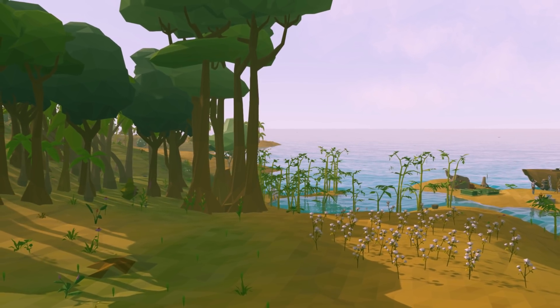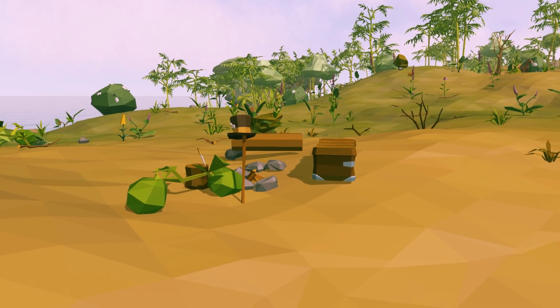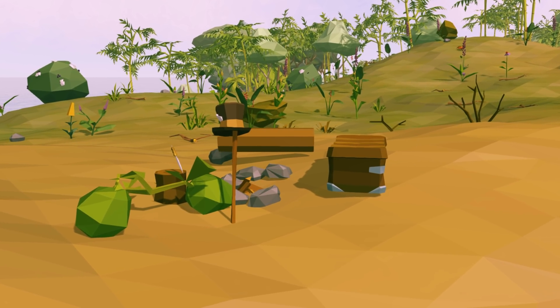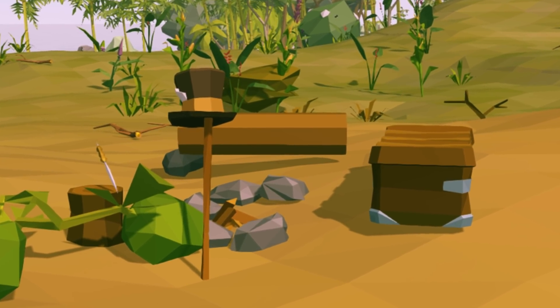We're gonna get ourselves a second horse so Jolene's not so alone. I also found something interesting - this little tiny camp. There's a little lockbox here that I need a lock for. I haven't actually looked into that yet so I can't get into that chest, but I did find myself here during the middle of a storm.